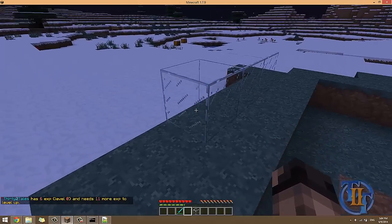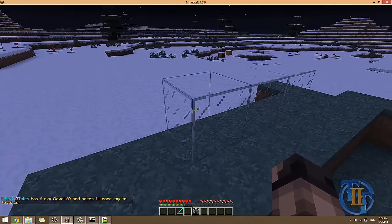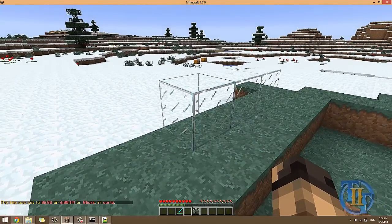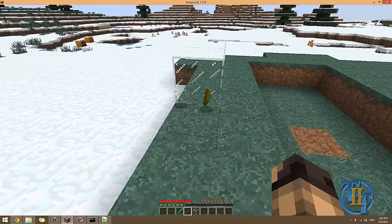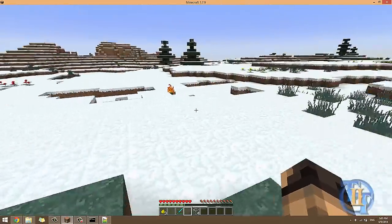Now for the glass demo. In the config we specified it would drop glowstone and the glass block every single time. I change it back to day so no more zombies spawn. When I destroy this glass it gives me a glass block and glowstone dust — every single time.